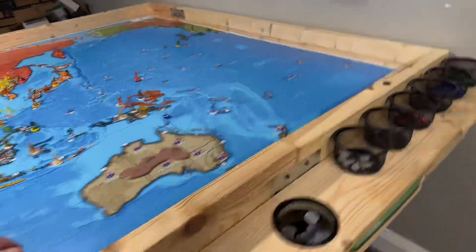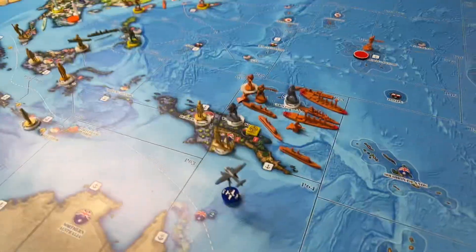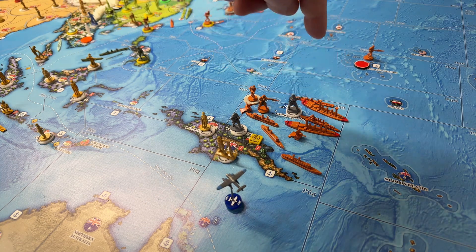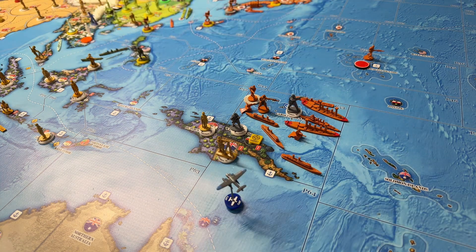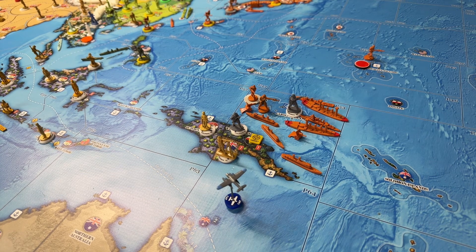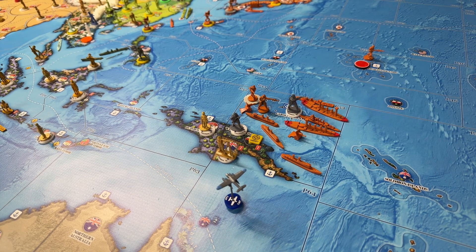Over here, as you have probably guessed, they're gonna have another go at Kaiser Wilhelm Land. They're going to have two pre-dreadnoughts and a cruiser do shore bombardment, and then there will be three infantry and possibly two artillery attacking with one colonial infantry in defense.